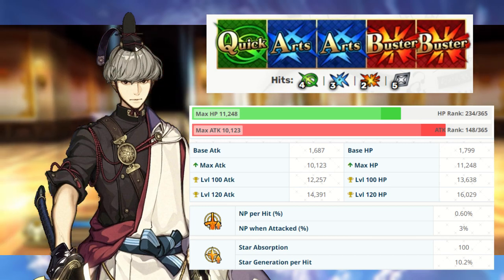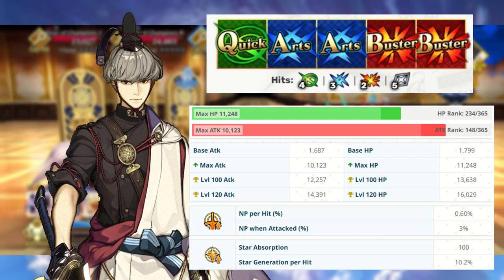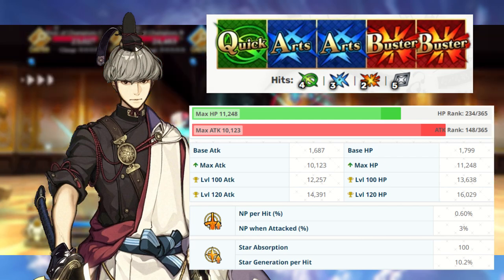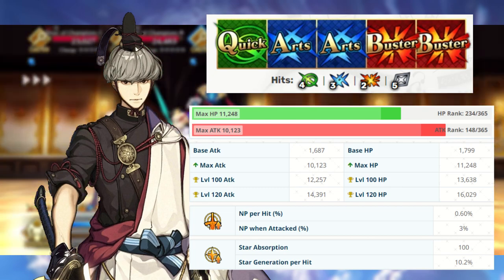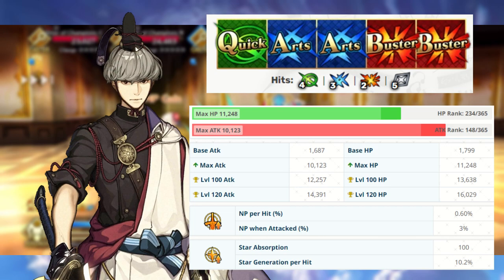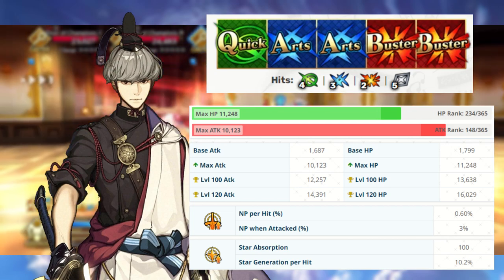You're really going to need support to help you along with that. There's not really any sort of NP charge on Tsuna's skills, so support is highly, highly recommended. Tsuna's Star Absorption is also as expected from a Saber Class Servant at the standard 100.